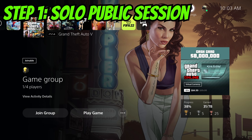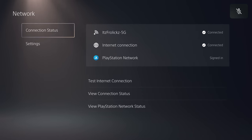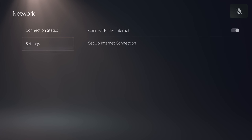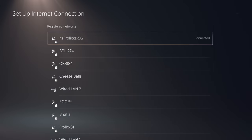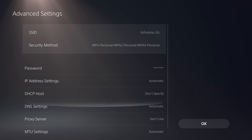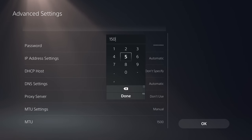The very first thing you need to do is go into a solo public session. On PlayStation, head over to the network settings, then go to set up internet connection, click options on your network, go to advanced settings, and change the MTU settings from automatic to manual and set the number to 800.